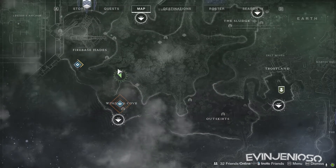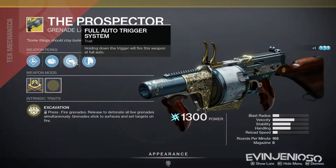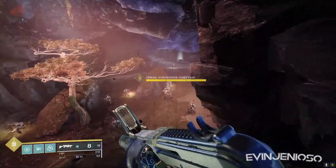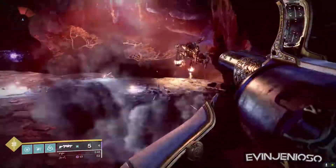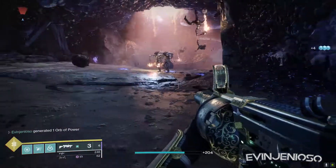Today's Xur can be found on the cliff and the winding cove of the EDZ. The weapon he's selling is Prospector, a full-auto sticky grenade launcher with high reserves. It's not Anarchy, but it can hold its own in some low-stakes DPS situations. Grab it for your collections, if anything.